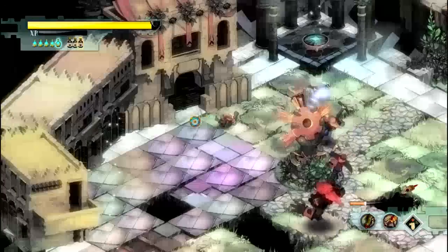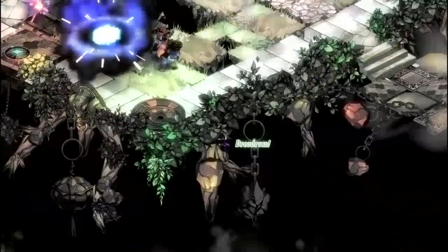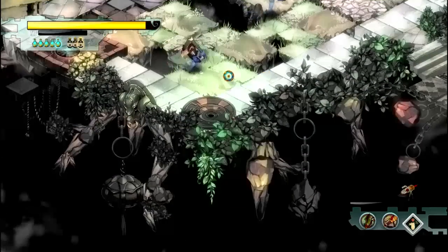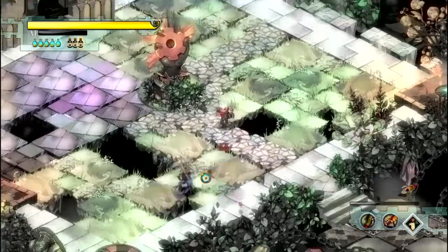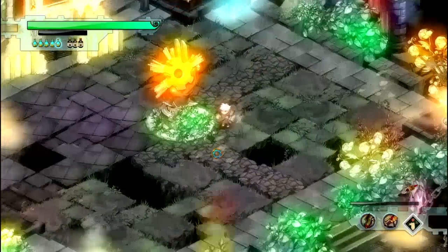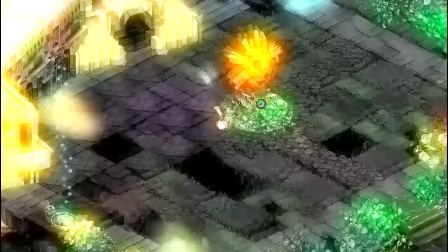I throw a mortar shot right here and I'm missing — just keep running, keep throwing mortar shots. That one is going to hit him. Falling off is generally not the best idea, but if it happens, it happens — it shouldn't be a big deal. With the leech aid, you're going to heal a lot, so don't worry too much about the damage you take.